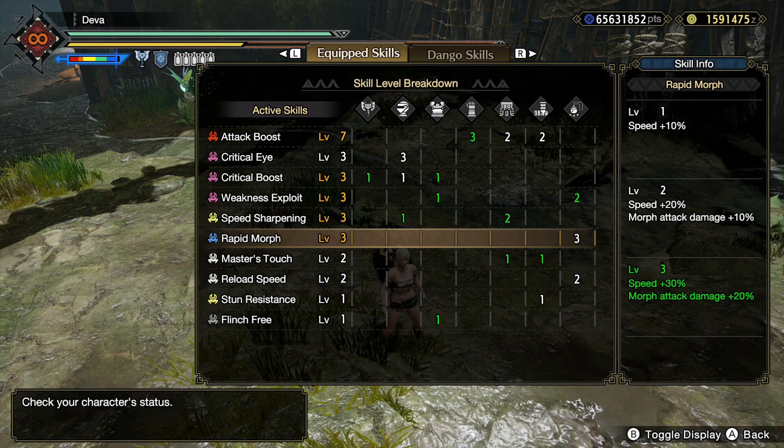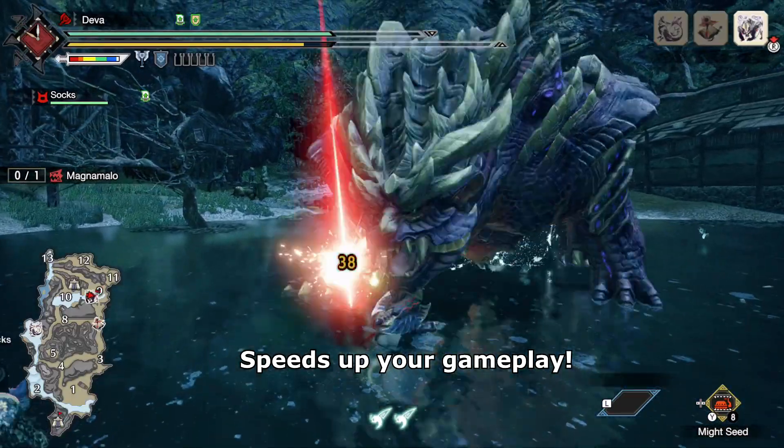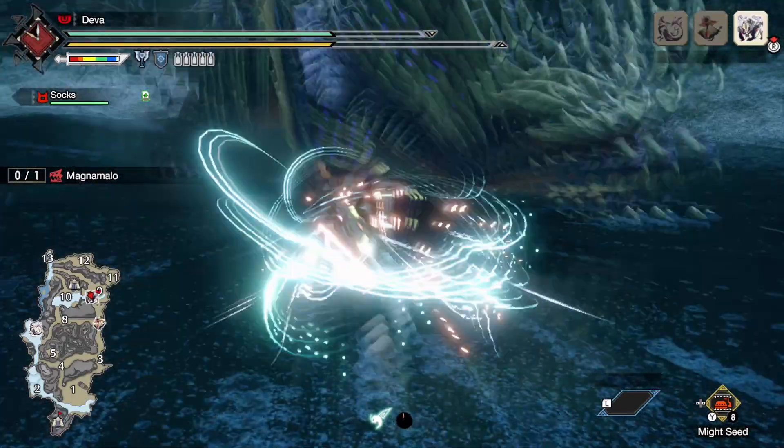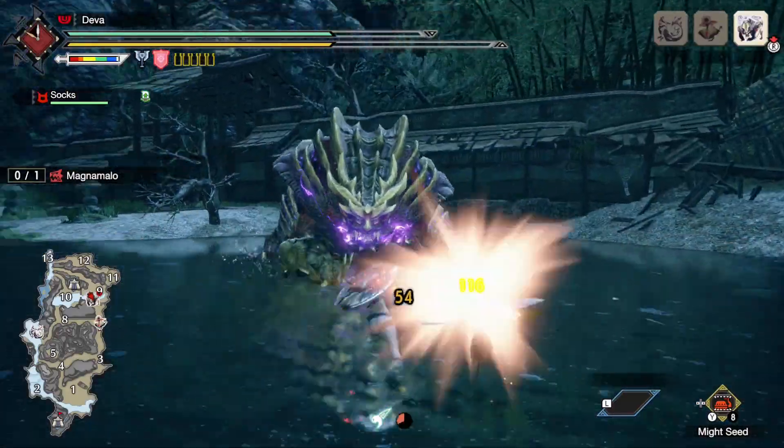We also have Rapid Morph 3 in the build, which will allow you to go much faster into Savage Axe mode and morphing attacks such as shield charging. It also makes your charge blade gameplay generally faster, which is quite noticeable. You will notice the difference of playing with Rapid Morph 3 versus without it. Having level 2 or 1 is also fine — it still makes a difference, so use whatever you have available.